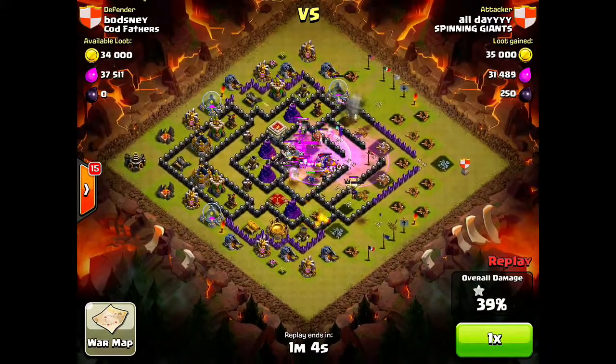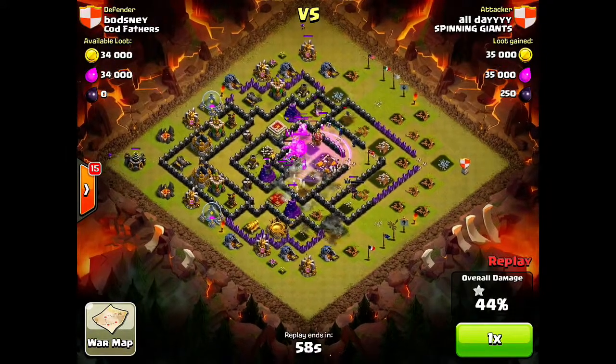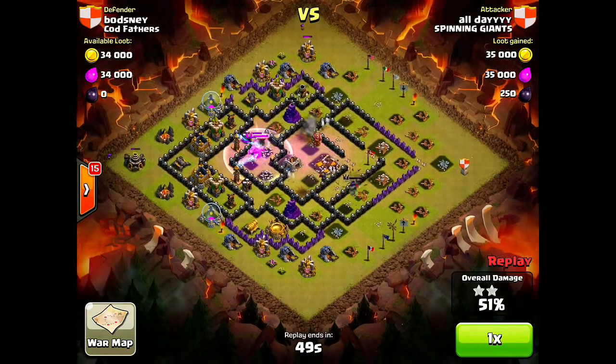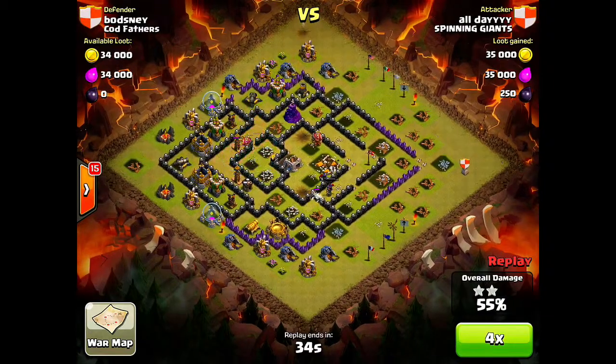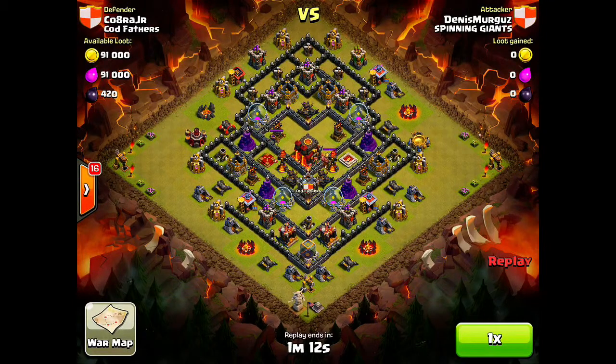I throw down another rage spell hoping to get that two-star victory — 39, 40 percent. The Archer Queen is working around the outside; I still have some wizards and witches alive. The Archer Queen breaks a wall, my Barb King and golem still alive, but the rage spell wears off. We get the two stars — exactly what we needed. With 44 seconds remaining we're at 53 percent; that three-star is not looking good. The Archer Queen runs around but it doesn't happen. A solid two-star on a much harder base — number 17 on the list.